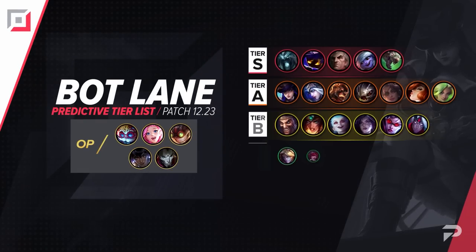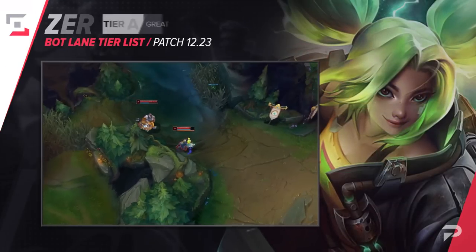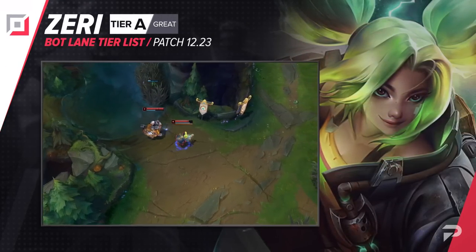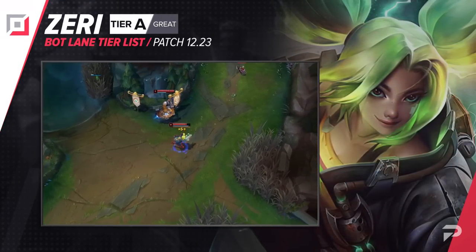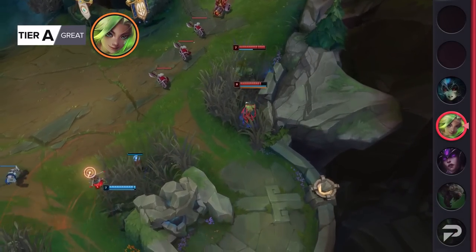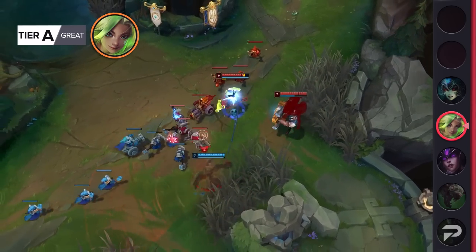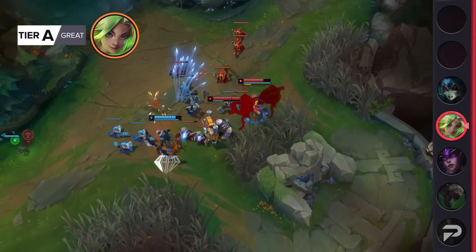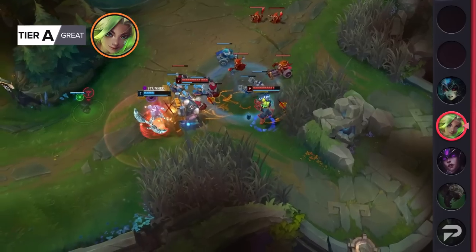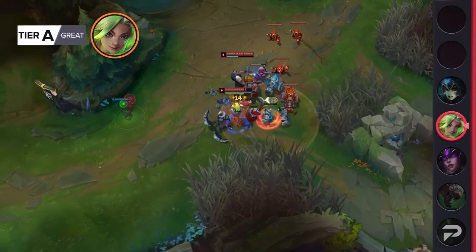Now let's move things down to the bot lane. Once again, we have another patch where the bot lane meta isn't really shifting much, with just one entry for this role here. With a huge list of changes this patch, we'll be moving Zeri up to the A tier. This is definitely super tentative — the aim of her mini revamp is to make her stronger again but also a bit of a riskier pick. That means you'll actually need good mechanics to make her look good. Objectively she could be broken, but she'll probably have a really high skill floor and will likely look way better in high elo than in lower and middle ranks.